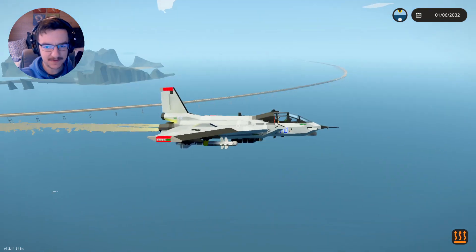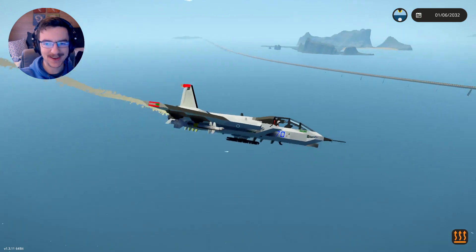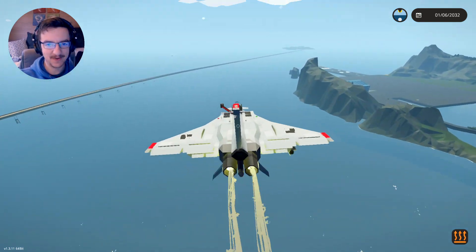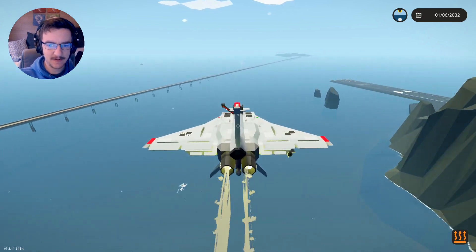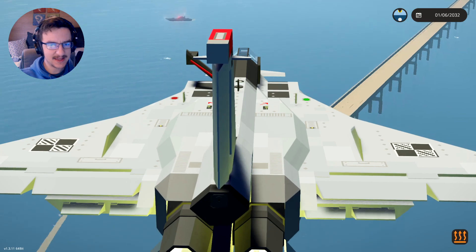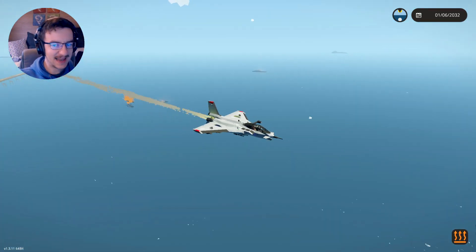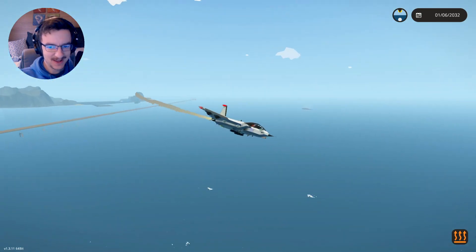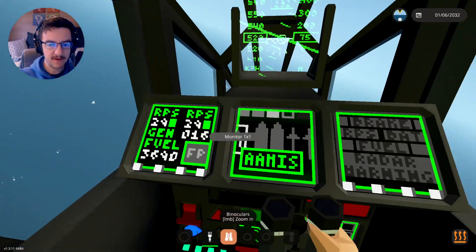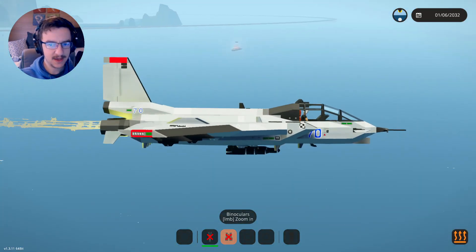Okay, we've got what — one missile left? Let's go ahead and find another ship to shoot at and destroy it. Oh, I'm being shot from down there on the pier — that's fine. We're going to shoot at this little patrol vessel and see if we can actually hit it. Is it going to hit the target? It did, like, a glancing blow. That's very awesome. And we are now out of missiles, but we do have bombs. So let's go back to those and see if we can hit the target.